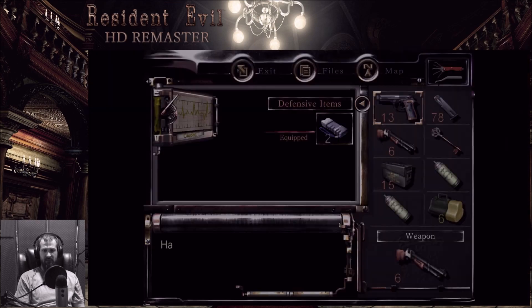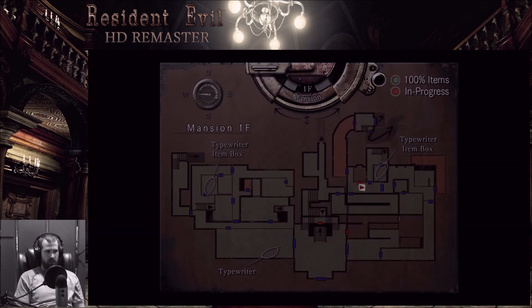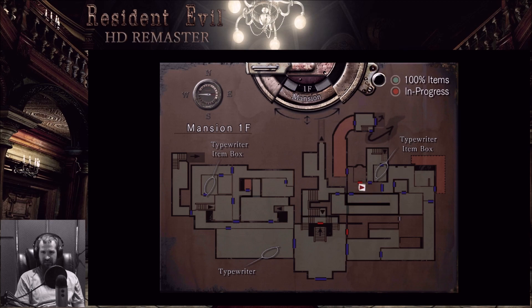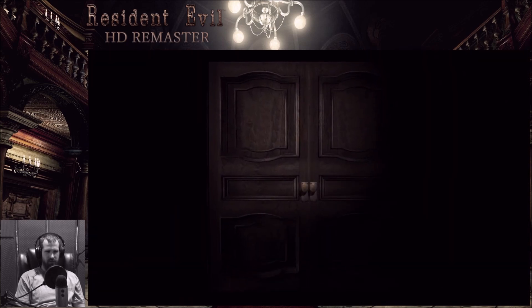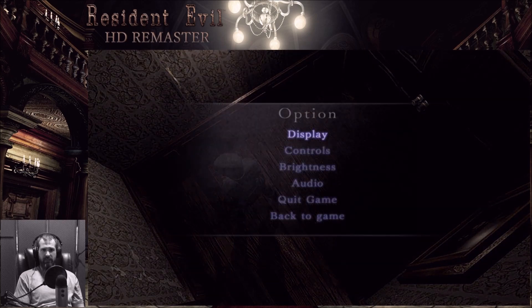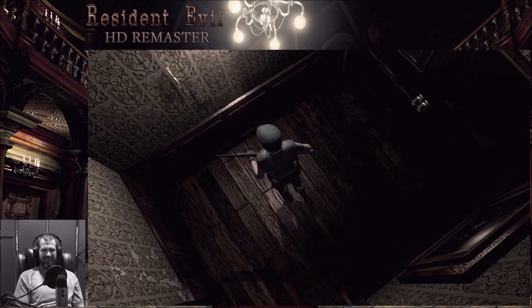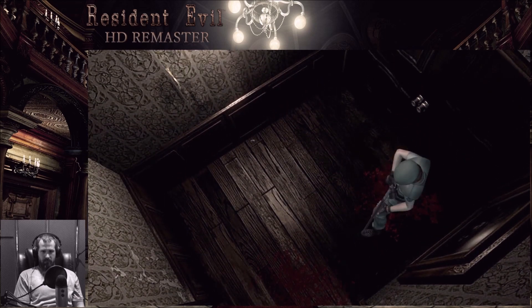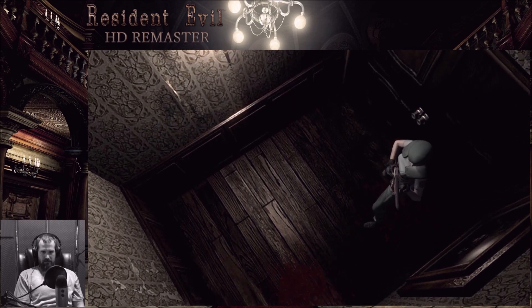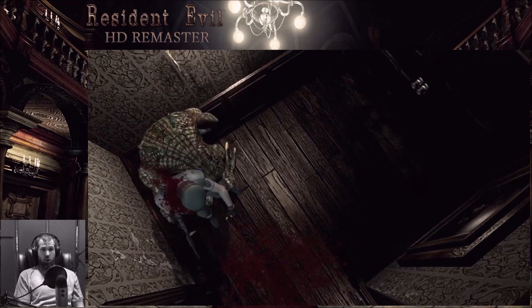Why did I press start? What am I doing? Equip and combine. Go to the main foyer. I think it's both. Oh! Why, oh baby Jesus, are there more of you in this house? Oh baby Jesus. Why? Stop it! It's rude! Oh shit! On my face.